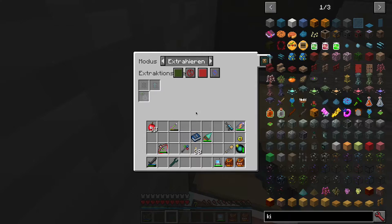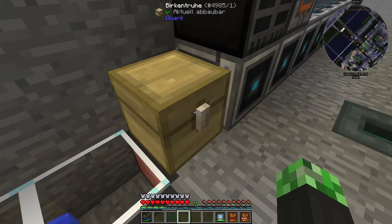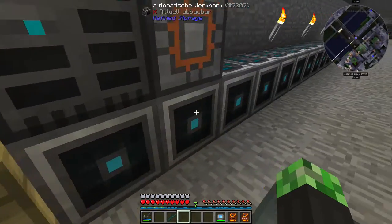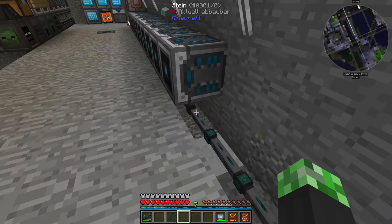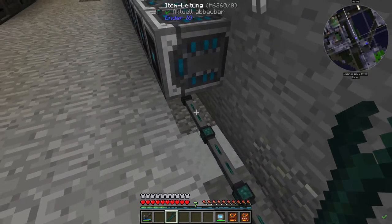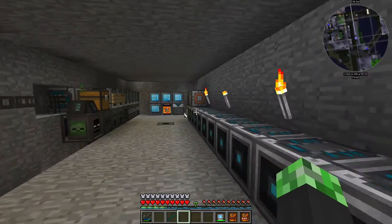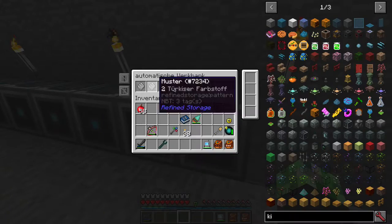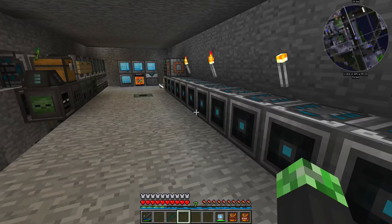Very simple really. A chest with extract. You drop the patterns in here and then below those crafting grids you have the End IO item conduit and we just insert. So you drop it into the chest and it gets into the crafting table. Quite easy. Saves a lot of running.